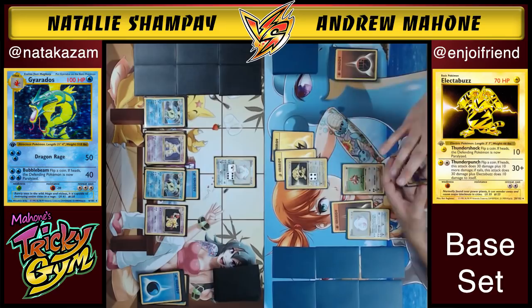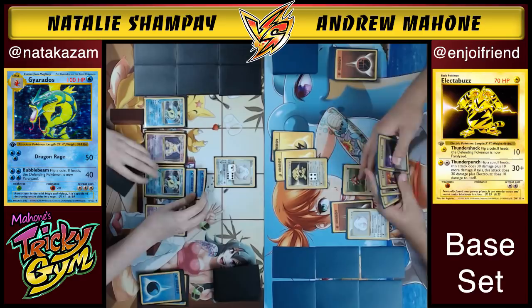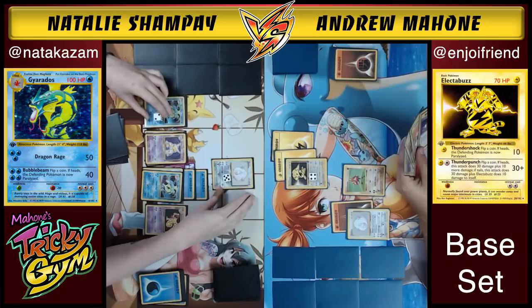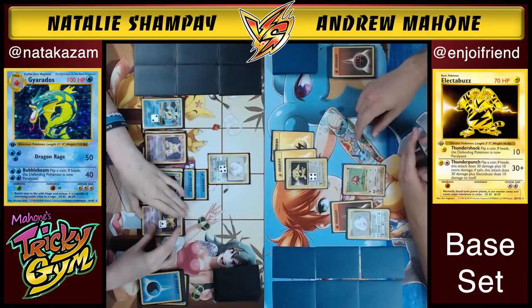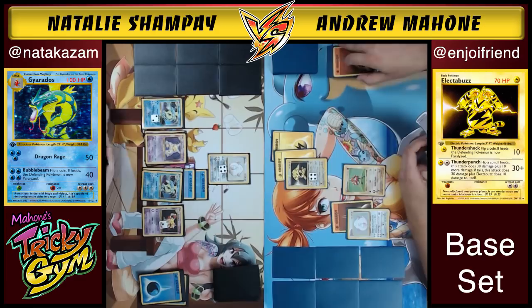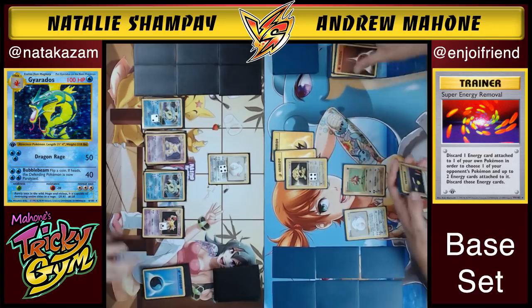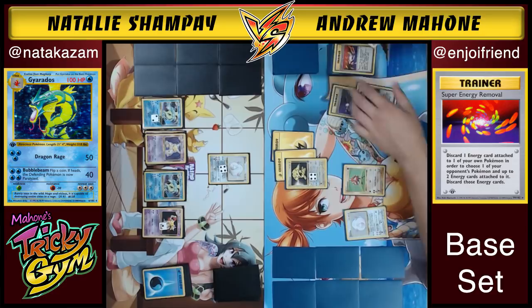Andrew Super Energy Removes the Gyarados, getting two energies off. He then does an Energy Retrieval to get his two Fighting energies back and starts building up Hitmonchan. With three energy on Hitmonchan, Special Punch for 80 on Chansey would be hectic for Natalie to deal with. He then Thunder Punches for 30 and 10 more damage to himself. Natalie just continues to attach energy to the Gyarados, playing the long game of attrition.